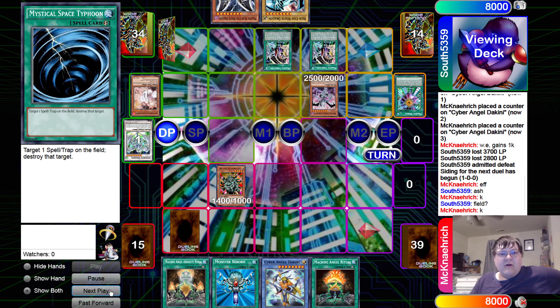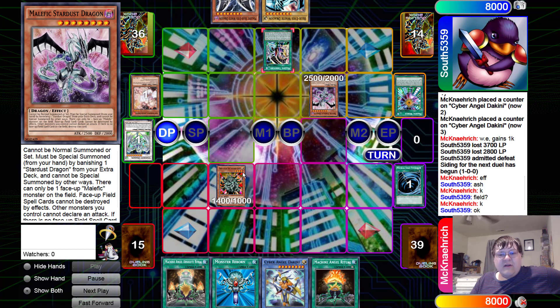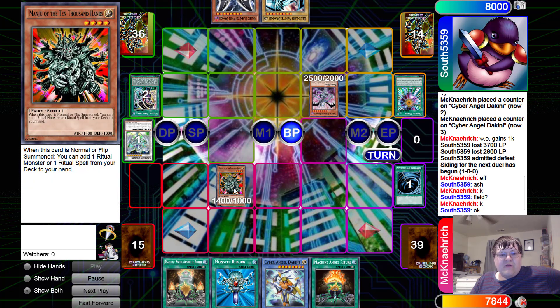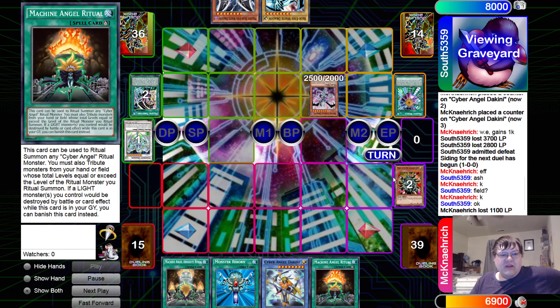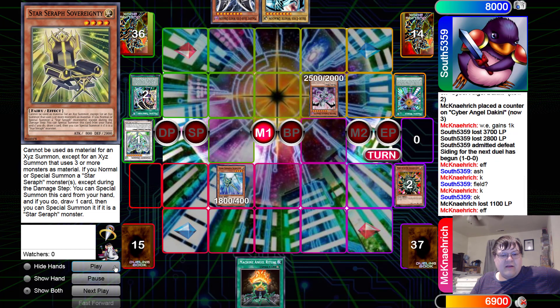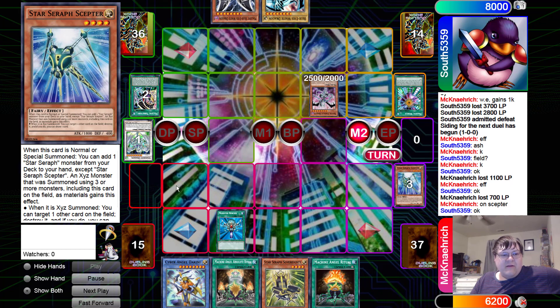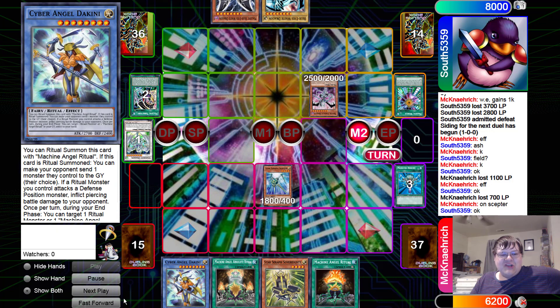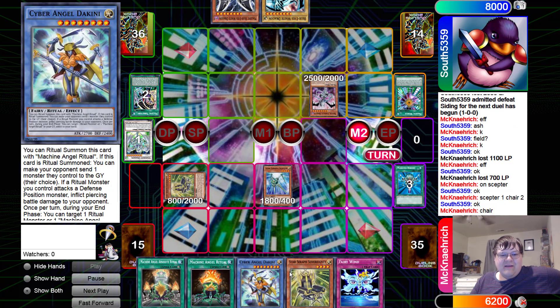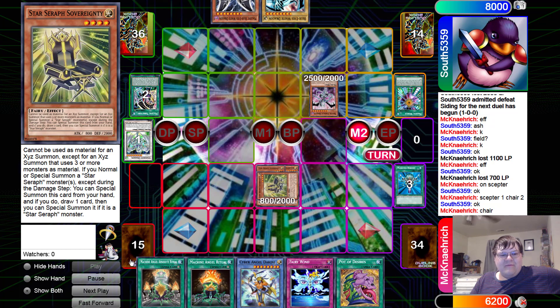We resolve our field — all three Malefic Territories come down. We get MST here, which hurts — enjoy your one Malefic monster for the game. MST is a very good card. We swing over the Manju. Our opponent drew the Scepter — we crash in and Monster Reborn the Scepter, triggering the Chair in hand to search yet again. Chair and Scepter combo is absurd for the way this game works — we overlay.